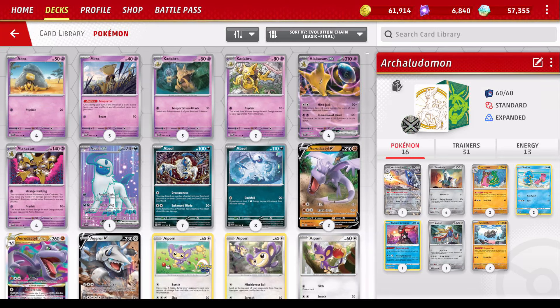What's poppin' everybody? This is Saber Wolfhine4. Today I'm going to show you guys one of my ways to build Archaludon EX in the standard format.